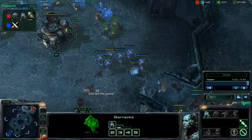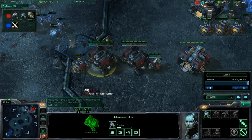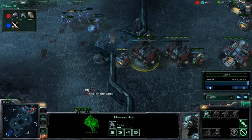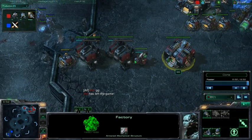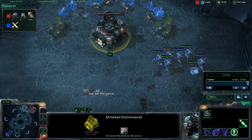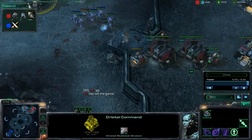So let me boil down what you did — the main problem, the biggest error in your game. You did a wonderful job scouting. You scouted for cheese, you scouted at the five-minute mark — a very, very good job scouting. You knew he had three gateways and was going for early aggression. But you just didn't react properly. You threw down a factory when you really should have thrown down another barracks. And you threw down this orbital command expansion after you knew he had three gateways up — that wasn't a good decision at all.